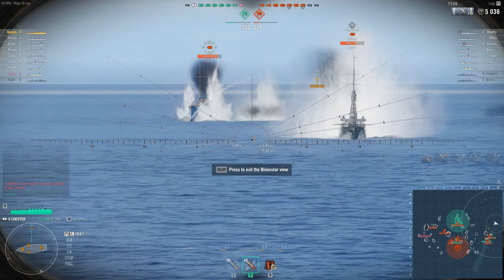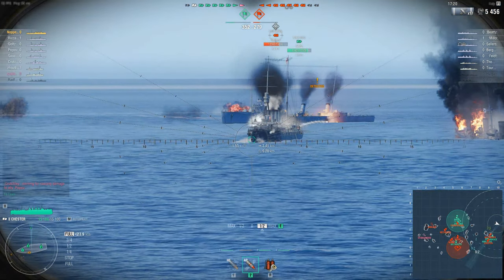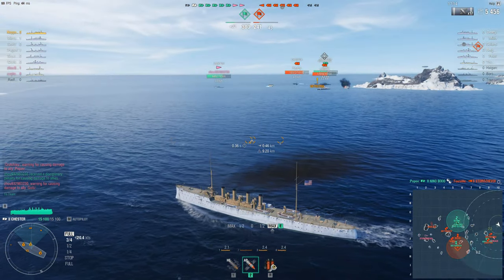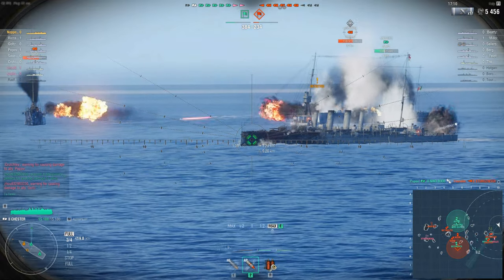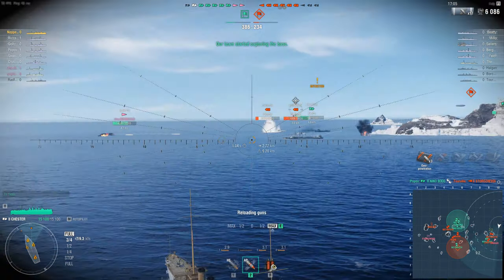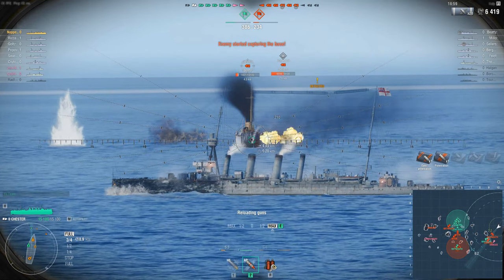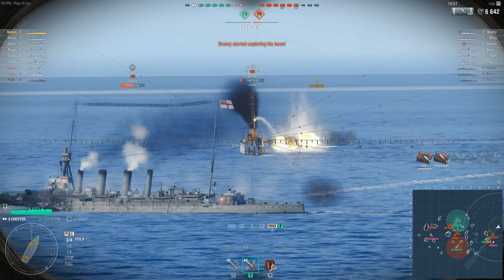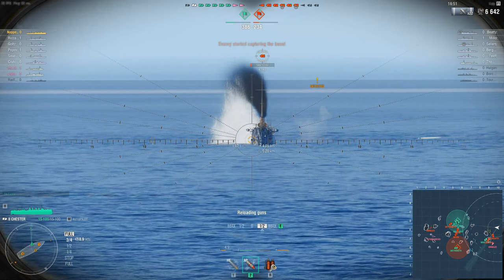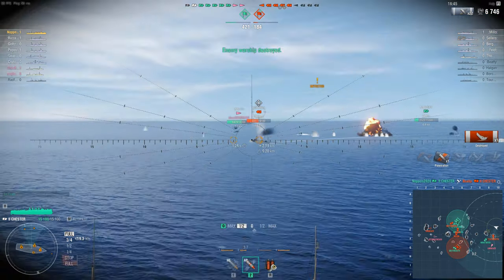You tend to get ricochets more on very nose-on shots, although you can penetrate pretty easily sometimes. I'm going to have a bit of situational awareness here - I noticed the edge of the map was coming up, so I'm turning my ship around. I'm putting rounds into the side of this guy and the reason I'm using armour piercing is to try and get what's called citadels. Rounds can miss like that one - aimed straight at him but completely missed - whereas that one went straight through, nice penetration, blew him up.